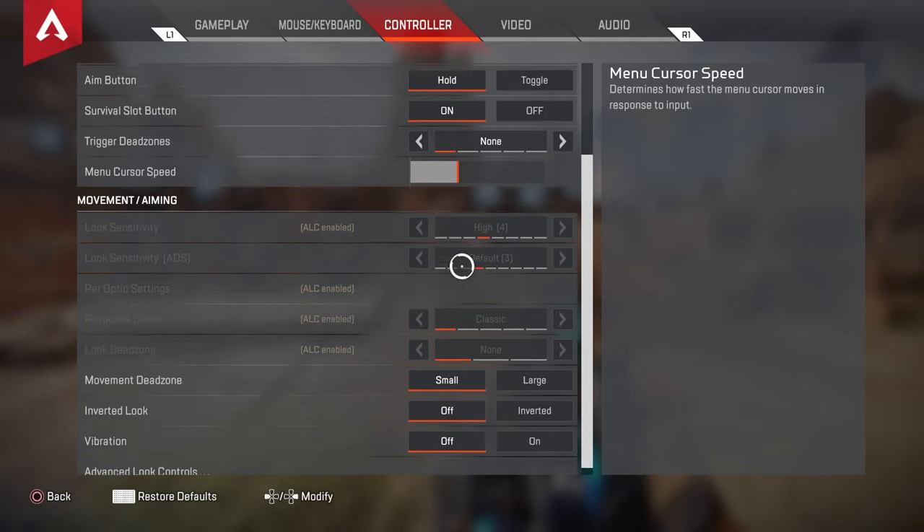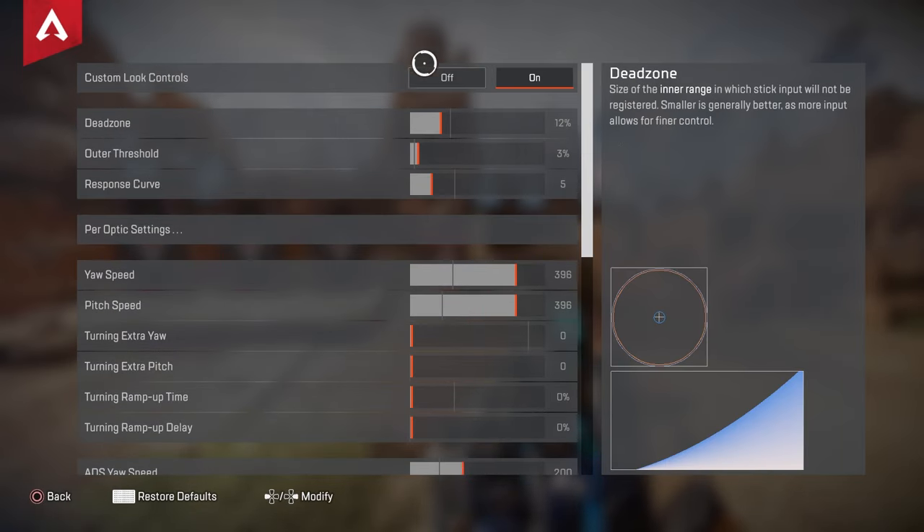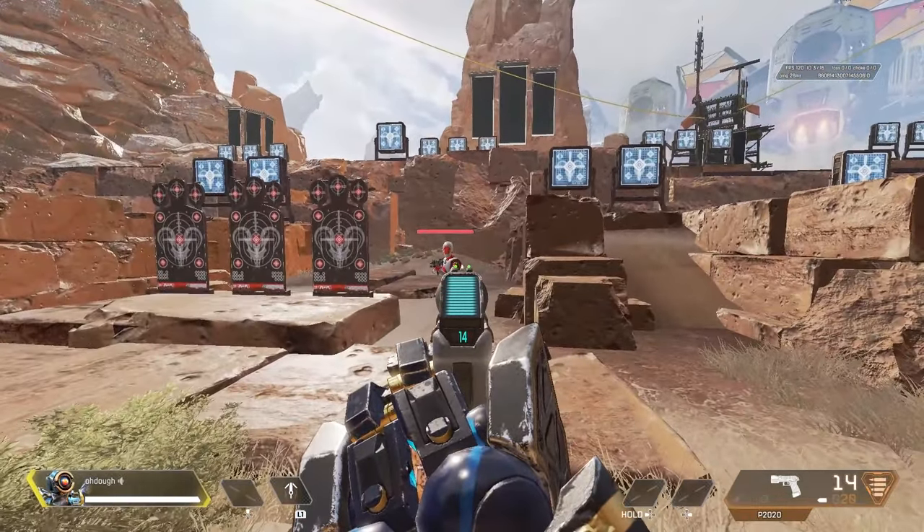Like none. But if you do the exact same thing — keeping target compensation off and actually turn off ALCs — you get aim assist. Folks, we're not understanding how that works.